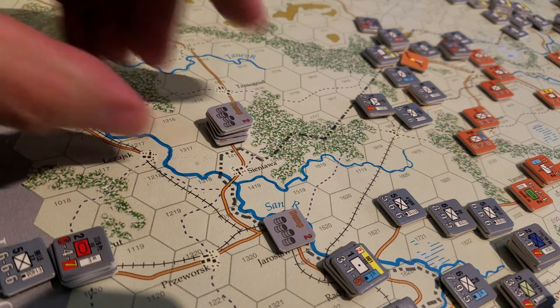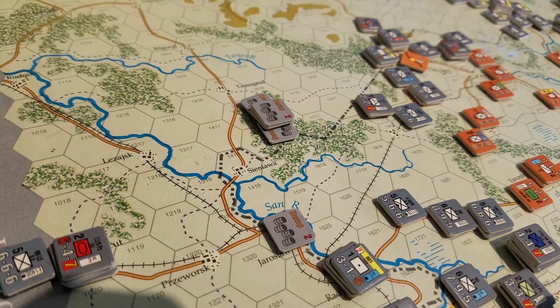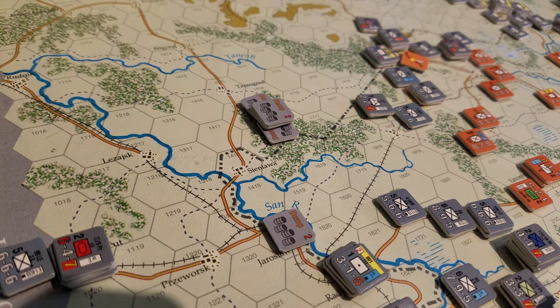I wanted to talk a little bit about supply again because we've now got to turn three. We've gone through the first turn where basically everybody on the border had a free supply — they were already assumed to be supplied. We had some extra supply ASP tokens we were able to move onto the board via rail. Then in the second turn, we brought 10 additional ASPs or dump points onto the map and I sent some down to map F, which is off screen to the right here, so that we didn't lose them.